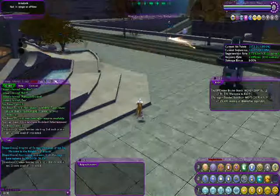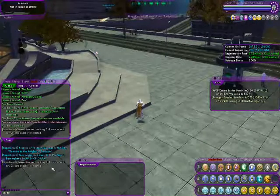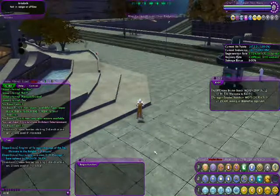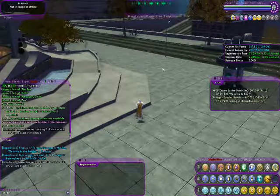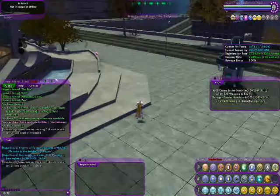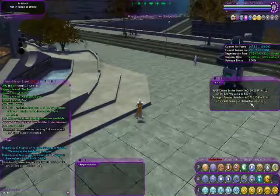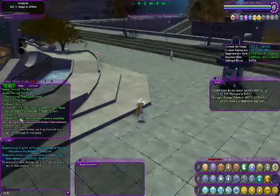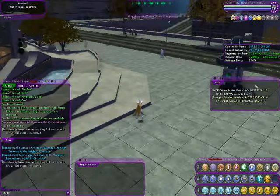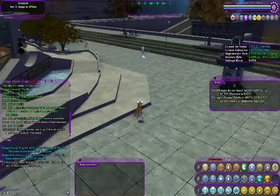This one-two-three-four thing are your extra chat tabs. It's like having another chat tab but making it so you can customize what appears in it. Like, I have this tab right here — this is the three tab — and I have a couple of my global channels here. So if anybody talks in that global channel, I don't have to be looking at the left side; I can just look at this little box I have right here.